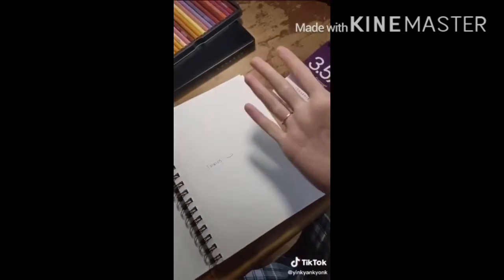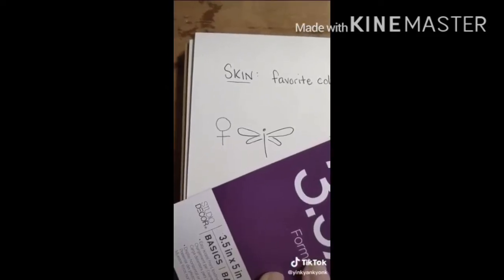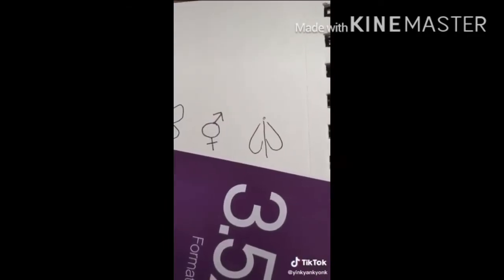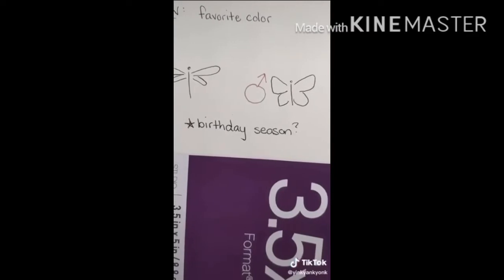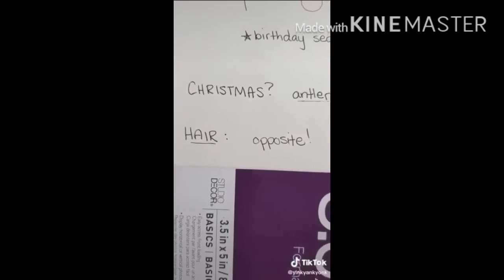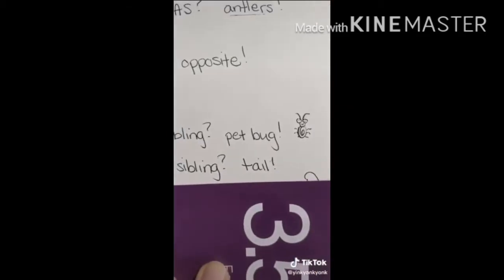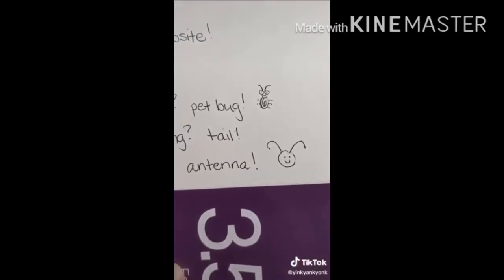First we're going to watch the TikTok video, and then we'll start customizing our character. The theme is fairies — you can make them female or male presenting. Your skin should be your favorite color. If you're female, give them dragonfly wings; if male, butterfly wings; if somewhere else in the spectrum, fold-down beetle wings. Color the wings to match your birthday season. If you celebrate Christmas, give them antlers. Hair color doesn't matter, but flip short vs. long hair. Older sibling: give them a pet bug. Younger sibling: give them a tail. No siblings: give them antennae.